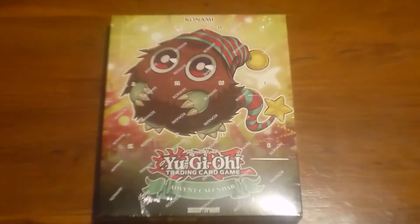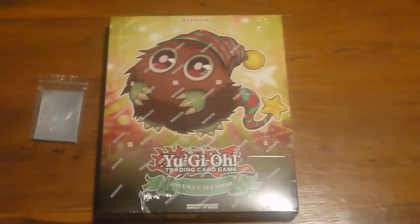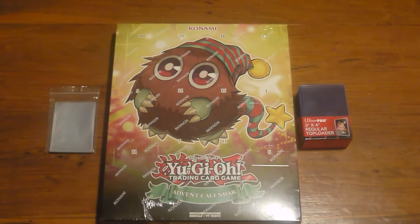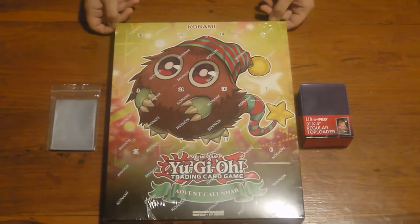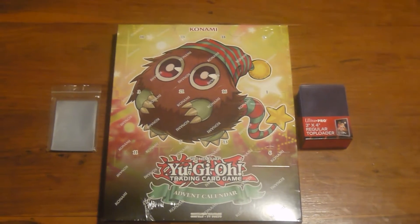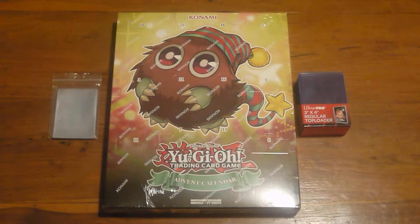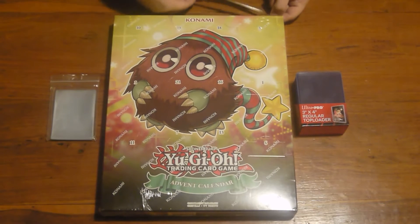We are using sleeves and top loaders, both by Ultra Pro. As you can tell, we have not opened this pack - it's still in the clean room film. For this video we have got our trusty scissors. Be careful, don't run with scissors if you are young - ask a parent to open the box.